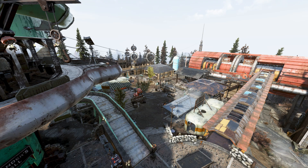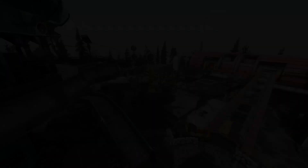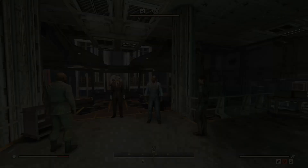Hello everyone, and welcome to a fairly brief guide on the various ways to earn Gold Bullion, the endgame currency for Fallout 76 Wastelanders. In order to start earning Gold, you will need to complete the main story of Wastelanders, siding with either the Raiders or the Settlers, and heisting Vault 79. Once this is done, you will receive 500 Gold — a very healthy amount to start off with.